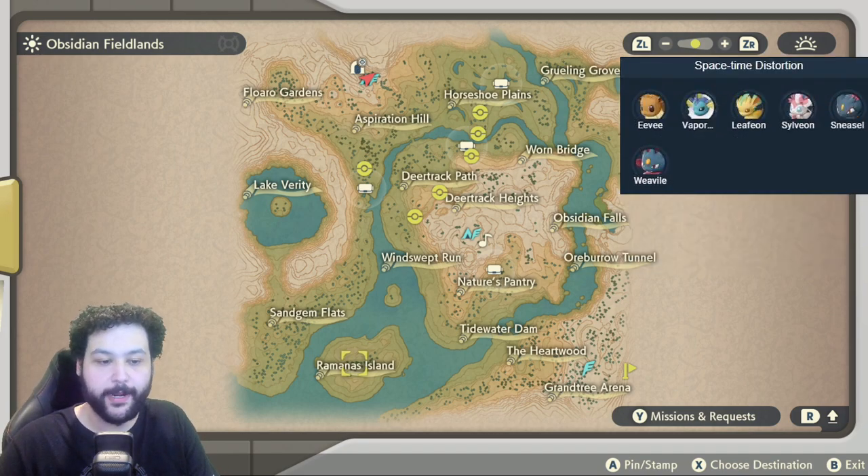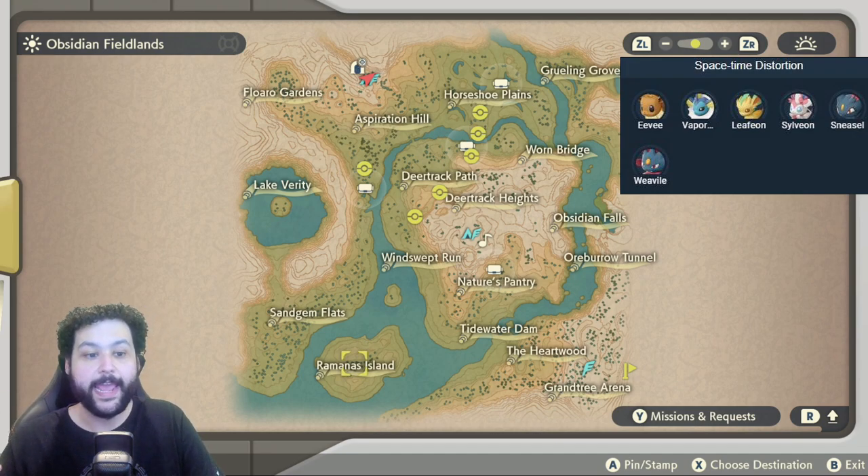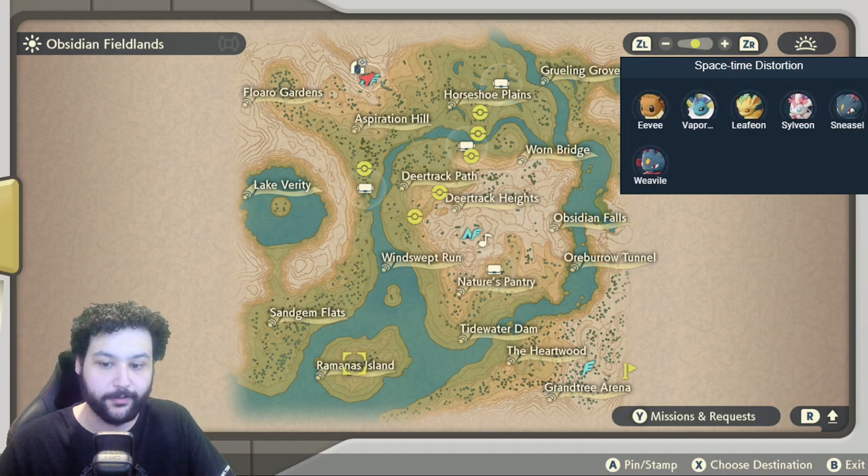Lastly, the space-time distortion spawns for the Obsidian Fieldlands include Eevee, Vaporeon, Leafeon, Sylveon, and regular Sneasel and Weavile, which can appear in the distortions on the Fieldlands.